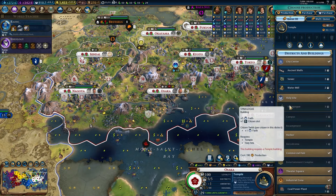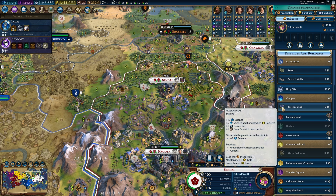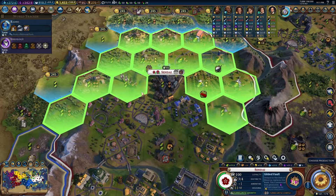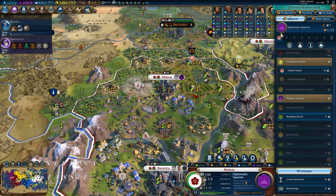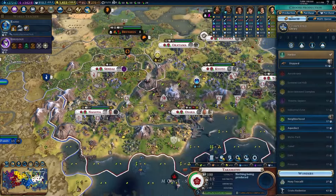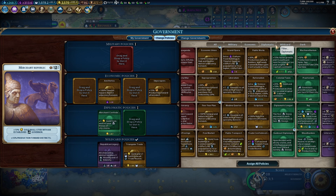As a matter of principle I'm going to try and build — or buy — as many research labs as possible just to get them quickly. The theater square here is going to be a diplo quarter next to both of them, why not — gives me the envoy bonus. I'll hold off on the gilded vault because I can buy that later. Research lab is 1760 so next turn I'll just buy the research labs where we need them.